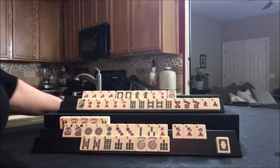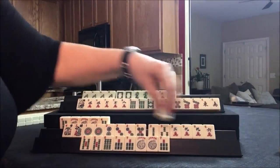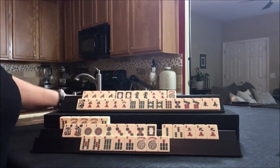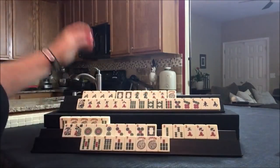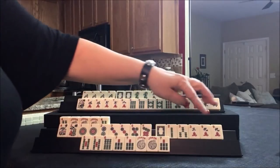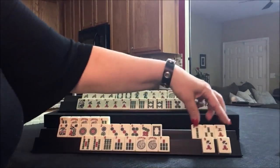The red was thrown, so let's throw that and draw. Five dot — we could keep that. Maybe we could play a pair hand. Let's get rid of the six crack and draw up here. Red. Player one — seven dot. We might be able to do one, three, five, seven, nine. Let's get rid of joker bait — we'll hold that.